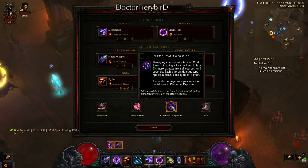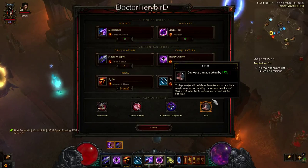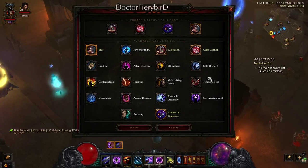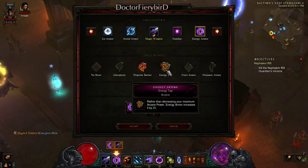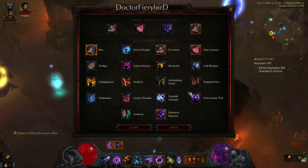You're going to want Elemental Exposure, which will factor in later when I explain the gear. And then Blur personally, because I die a lot sometimes. If you use Unwavering Will you're going to have to space out and stand still, so you'll be using Frozen Solid a lot. If you don't want to lose the 20 arcane power from Energy Tap, you can use it, but it's kind of risky — so I'd typically just take Blur instead of Unwavering Will.